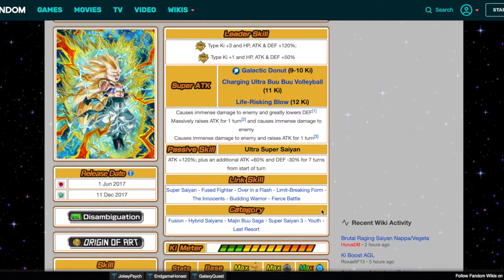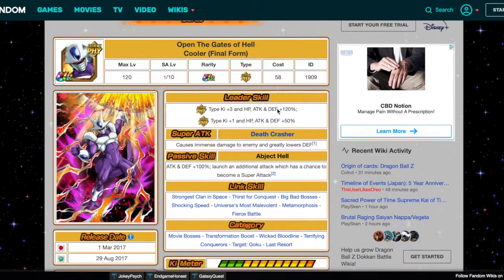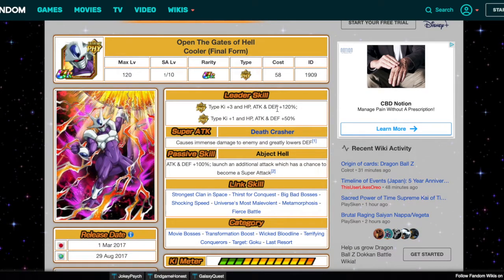We can also give him a category gimmick: youth category allies get ki+2, HP, attack and defense plus 30%. Add that to the passive skill and we're good to go. So this Gotenks has gone from really good to probably insane. I spent a long time on them on purpose — I wanted to give him defense and make him a little interesting.